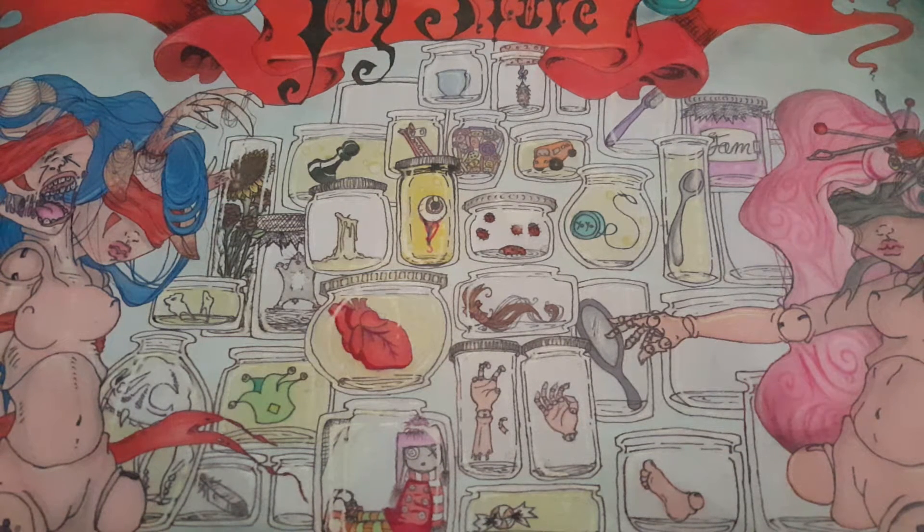Hey guys, it's Matt here from T-Sword and Shield. I have an interesting deck profile for you today — it is Watts. I took it to Locals the other day and it was fun. This is actually Bronte's deck, but I made some alterations and borrowed it. So let's get straight to it.